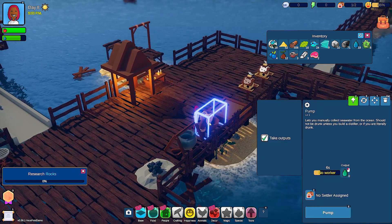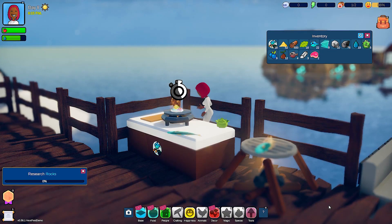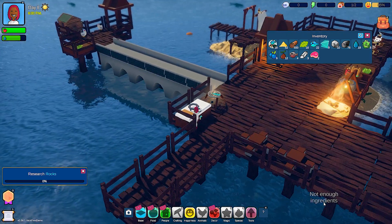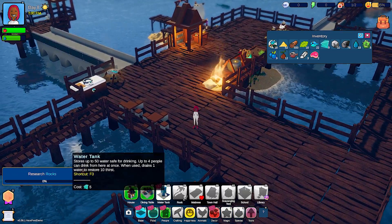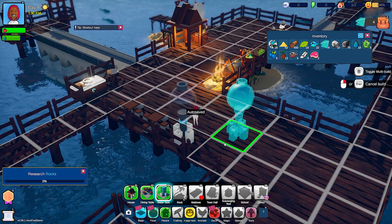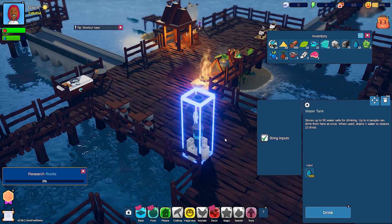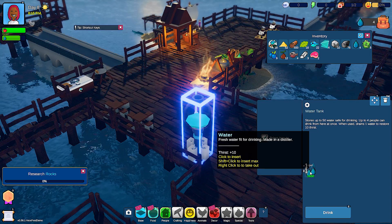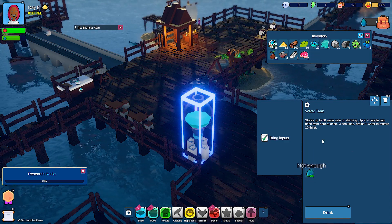Let me assign him to the pump. I'm going to whip you up some teriyaki — don't worry, I'll make sure you've got something in your stomach. Now let me build a water tank, because he said they'll only drink from that. Up to four people can drink there. Let's put it there and fill it up as much as I can. That's a nice touch that you can actually see it filling up. Shift-click to insert the max — great.